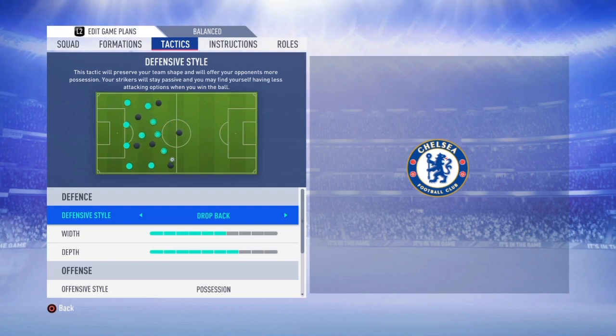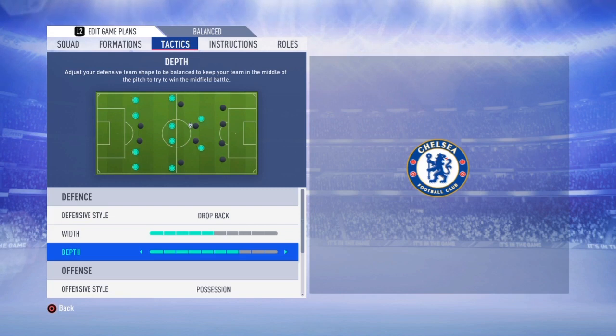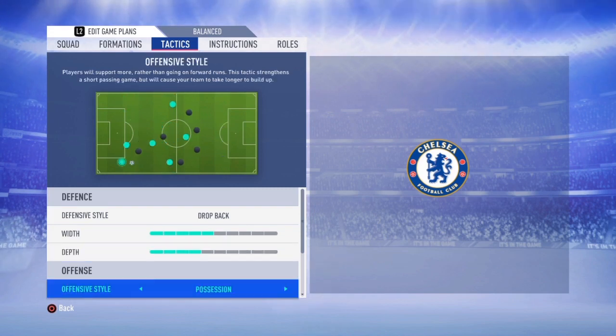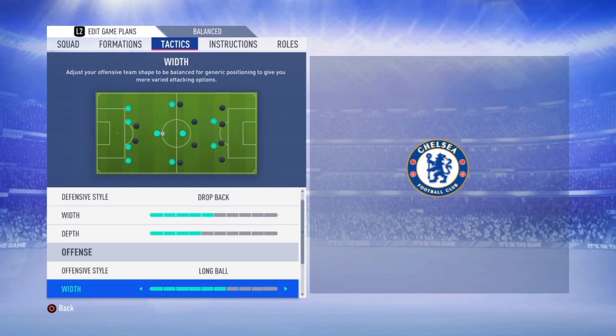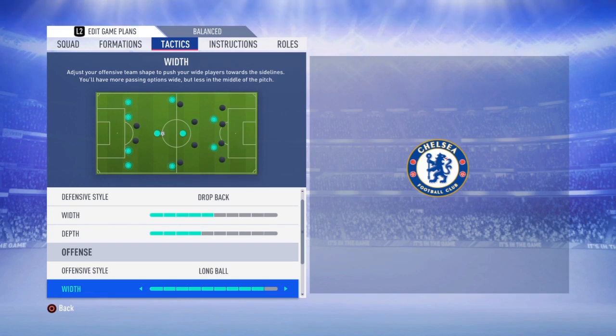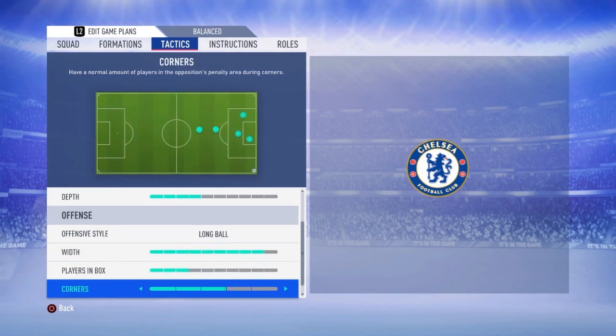On to the Chelsea team tactics: the Chelsea set-up switches to a 5-4-1, dropping back and defending somewhat deep. With David Luiz as the deepest of the players, he has time and space to make good long balls, especially out onto the flanks to start attacks. Sometimes he bursts into the midfield occasionally to start attacks. Chelsea play very wide with minimal crosses into the box.